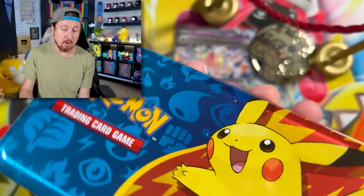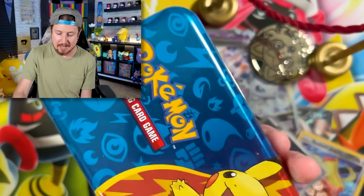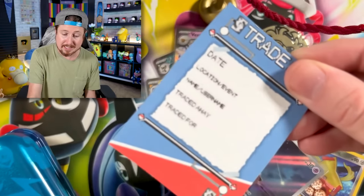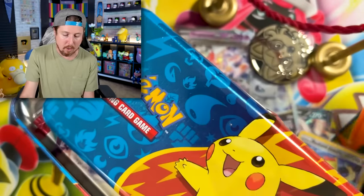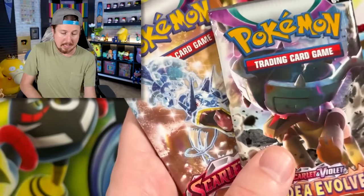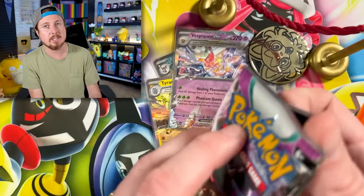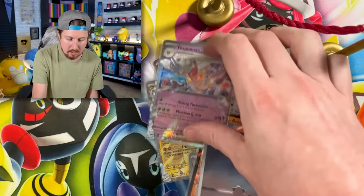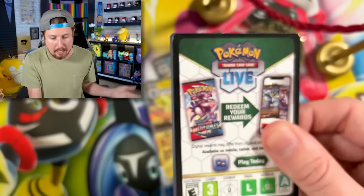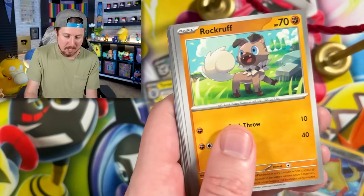I'm also taking a picture with the person — about the size of this — and also putting it behind the card, so the slip and the picture will be right behind the card. So if I trade with some of you in the future, just know that might be something we end up doing. I can't do it with every single trade — commons, uncommons, reverse holos — but I'm going to try to do it with a lot of them. We got Rockruff going into Talonflame.